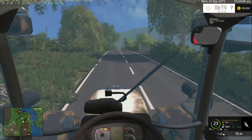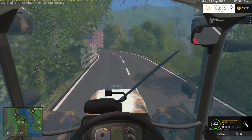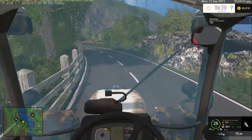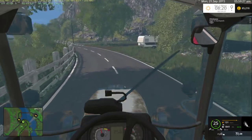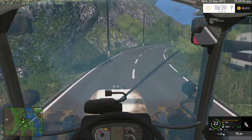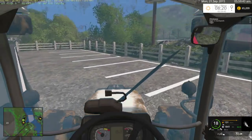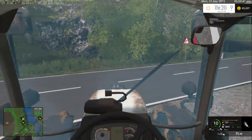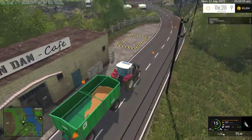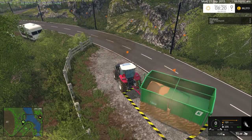Heave little tractor, heave — pull up that hill. We need to buy it because we want to do square bales, so we need to buy that tractor to get a baler, which is going to be the Massey Ferguson baler. We should probably put it on the back of a Massey but we don't own a Massey yet. I thought by force of habit I was putting the bloody indicators on. We'll do the exact same thing we did for the other cars — just turn around in their car park. We're about to do some business with them so they best not bloody mind.